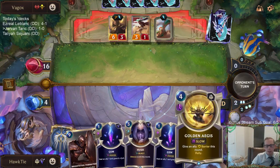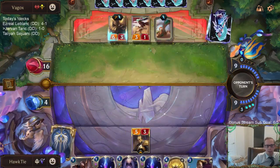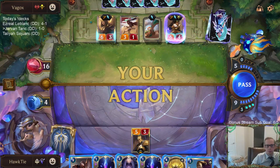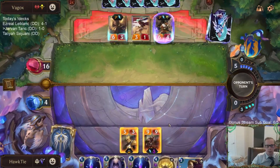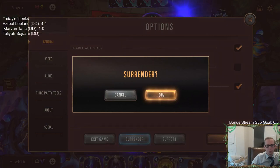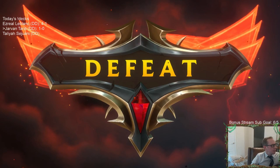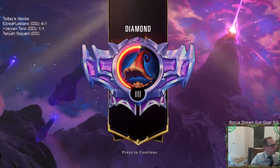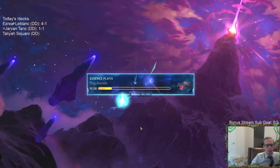They just have too many cards, too much stuff. It just doesn't do anything to play Golden Ages and attack for five — it just does six damage to them. Sometimes Golden Ages is amazing like the first game. Sometimes if it was just Riposte you would have done a lot better. I threw away that Single Combat and it really cost me that game.